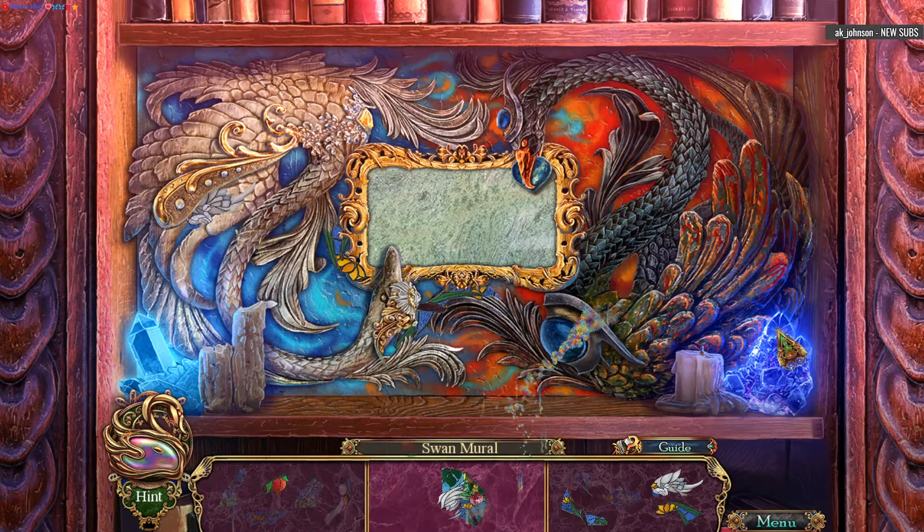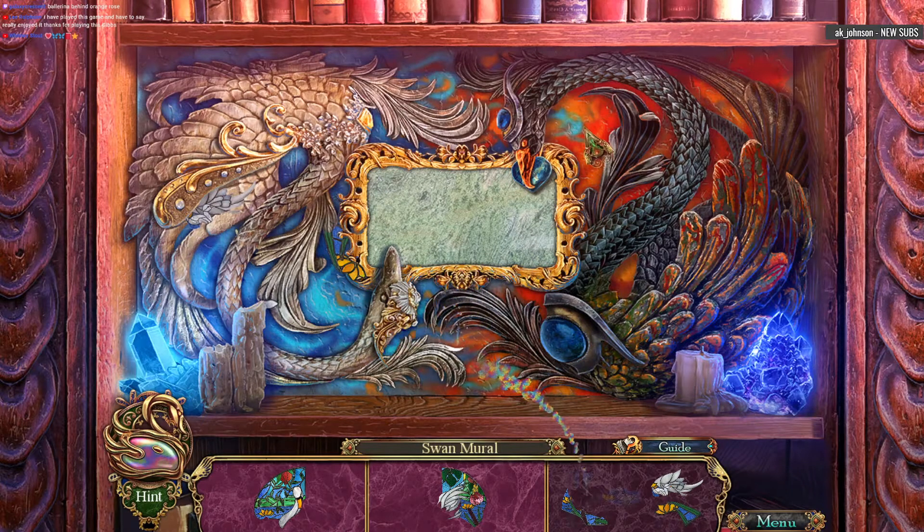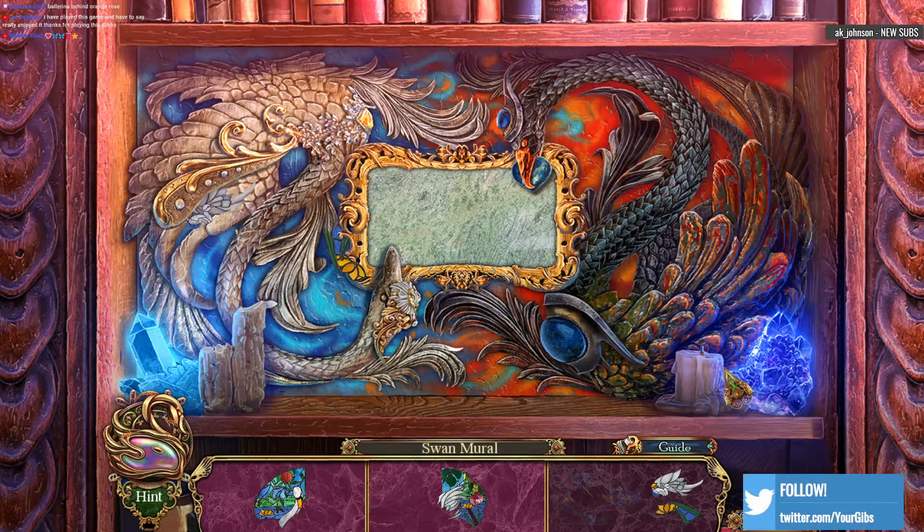Give me all those mural bits — I want all of you. Oh, you really enjoyed this game? That's good to know. So far it's kind of gorgeous actually. I love the painty art style, it's kind of nice. So I need a white bit and another — there we go.